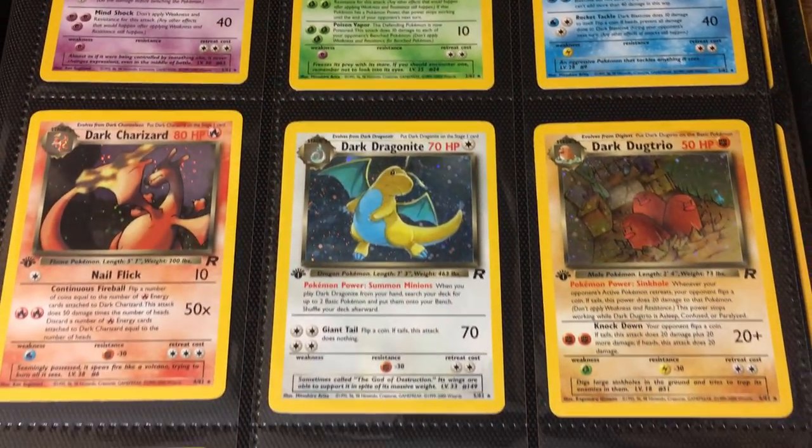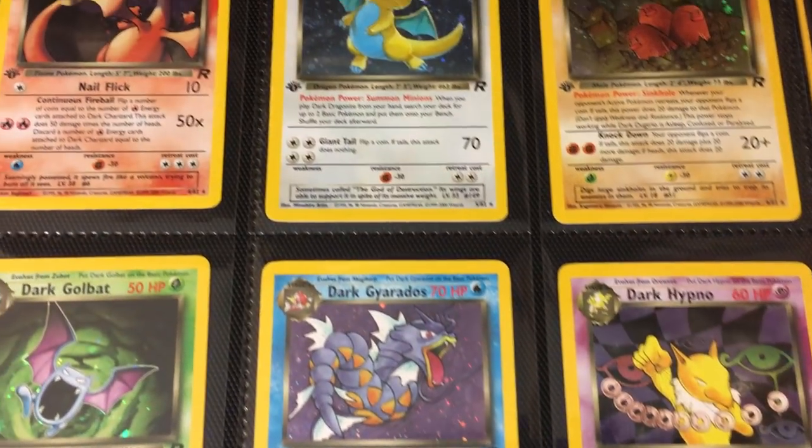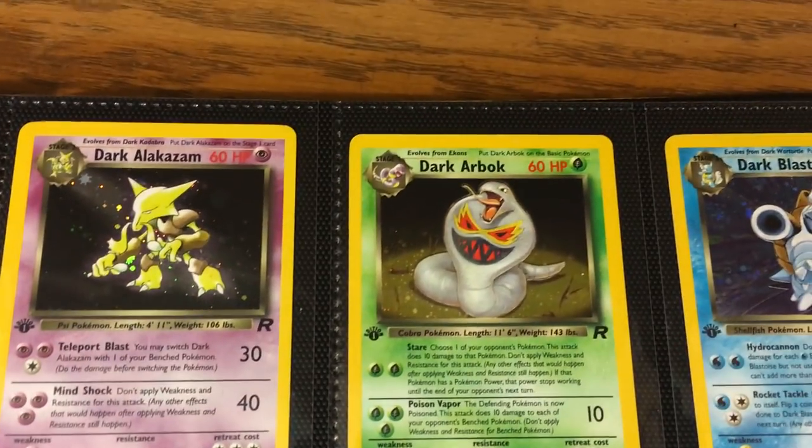Hey everyone, this is S.M. Pratt, and today we're going to take a look at the first edition Team Rocket set. This set was released in the year 2000 and is pretty significant to the hobby. It was the first to feature a secret rare release, as well as the Dark Pokémon variants.